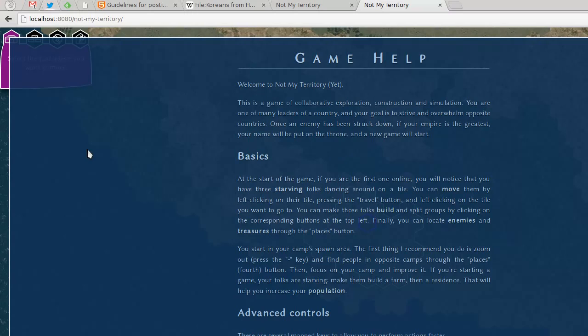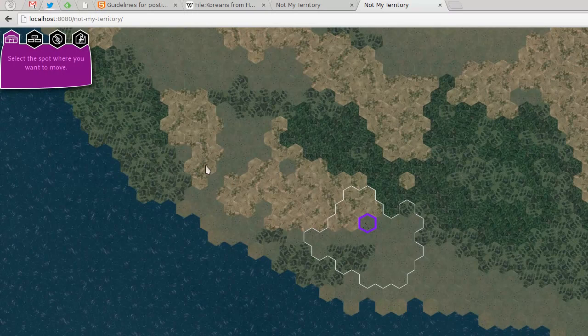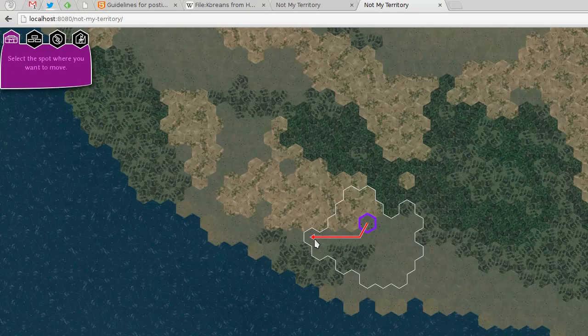The help system is a lot more extensive than what I'm going to cover in this video. So let's get out of the help. One of the things they'll probably see is 'select the spot where you want to move' — they might want to click somewhere else, but they'll notice eventually that when they click inside of the range the arrow appears and they can actually move — or can they?